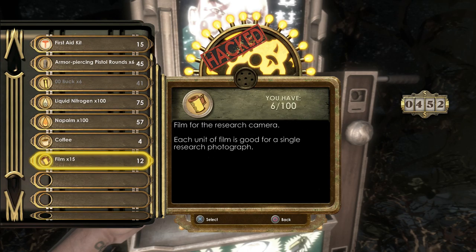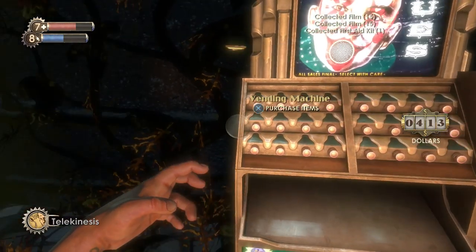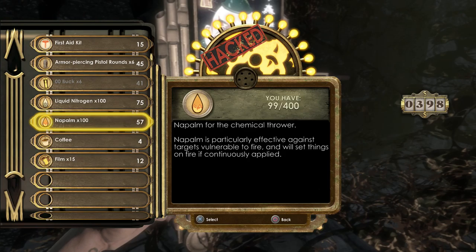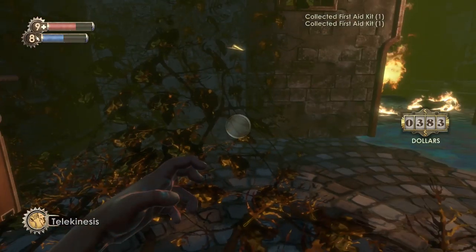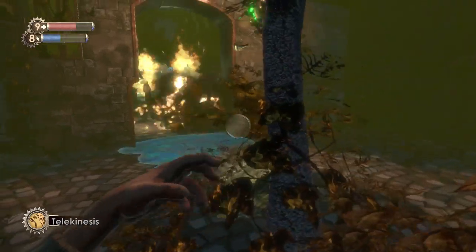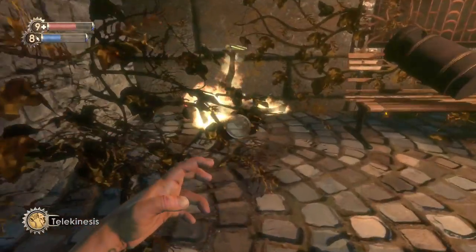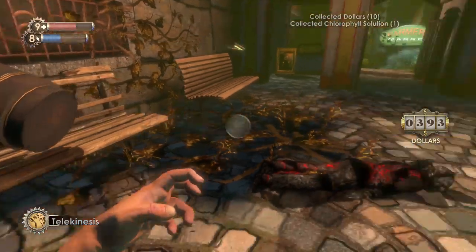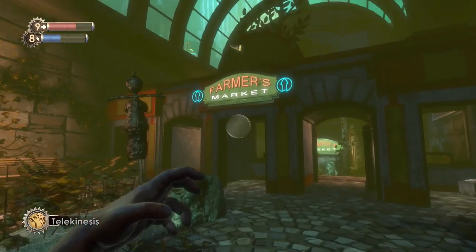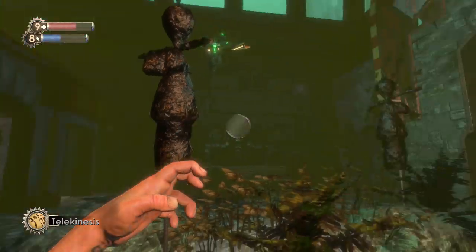Let's buy some more film. We can't buy that electric gel here but I'm going to do that as soon as we can. So that's a bit more of our money spent because we have a lot — let's fill up a bit more. It's just so much fun to throw something in someone's face with telekinesis and watch them explode. The fire is actually linked to the Houdini Splicers themselves — when I killed that splicer the fire just stopped, which is actually pretty weird.